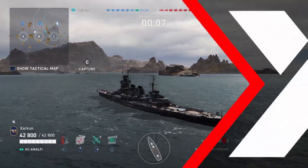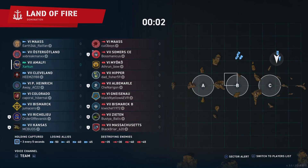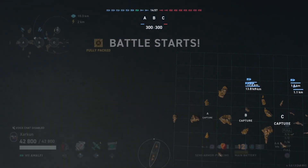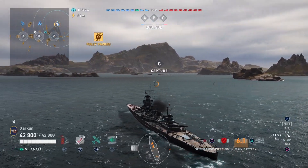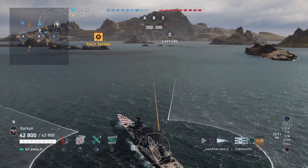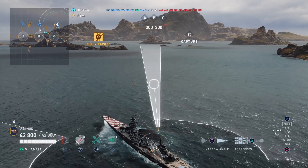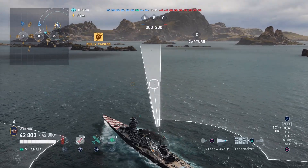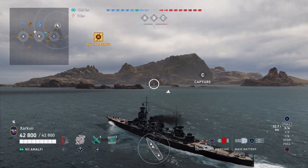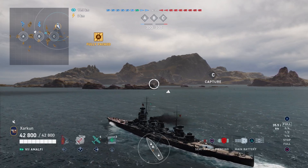Ladies and gentlemen, the day has finally come. When the Italian Tech Tree cruiser line debuted in World of Warships Legends, it only came equipped with armor piercing and high explosive shells. But now, if you go to the ship upgrades of any one of these Tech Tree Italian cruisers, you can change out the artillery upgrade for one that gives you semi-armor piercing and armor piercing shells. You can see that's what I'm using here on the Tier 7 Italian Tech Tree cruiser Amalfi, which even before it got access to SAP, I think was a pretty good cruiser.